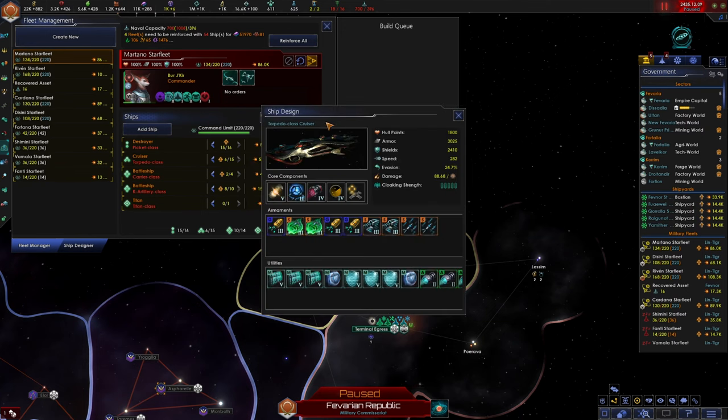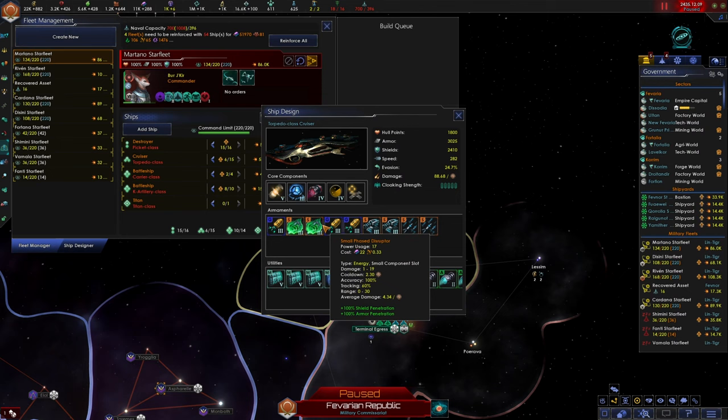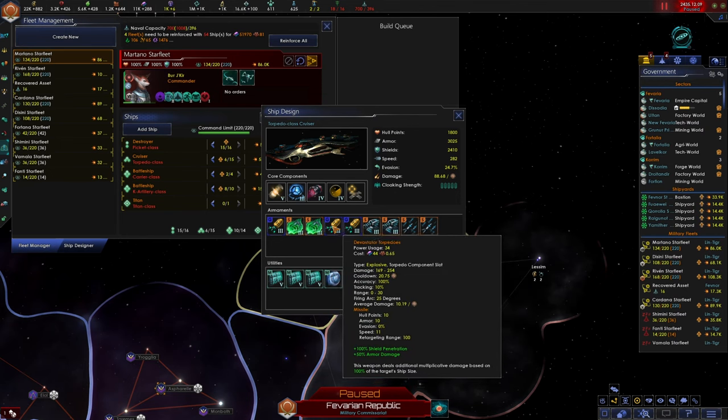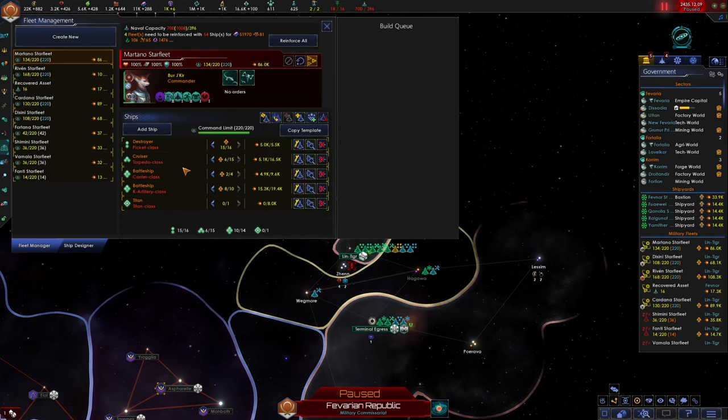Our torpedo class cruisers are now equipped with disruptors, autocannons, and ancient nano missile cloud launchers. So these will be able to target small ships as well as large ships with their torpedoes. These will be filling in the role that our corvettes used to fill. Our carriers, kinetic artillery, and Titan class ships are all going to be the same.